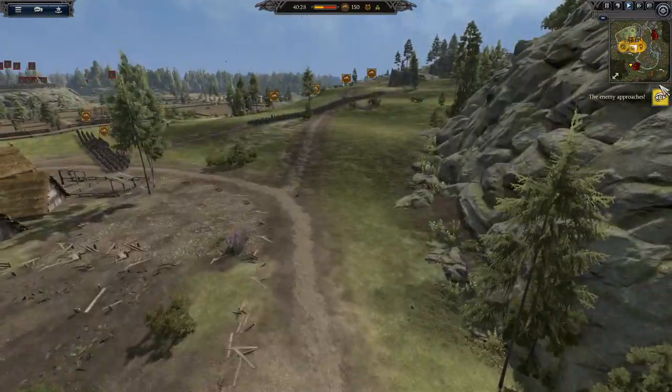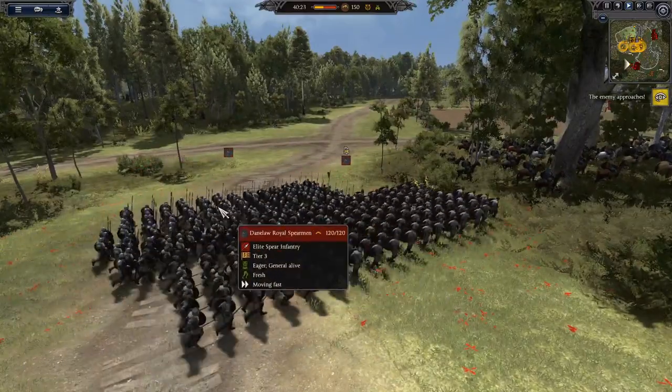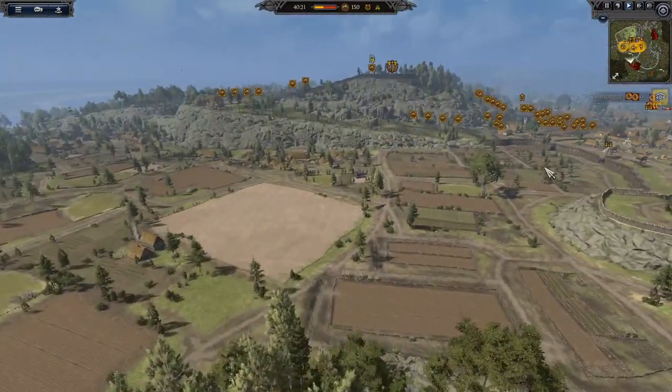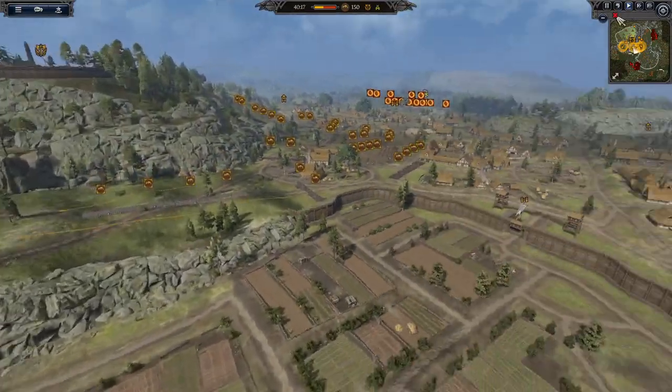The enemy approaches. We've got warlord champions, Danelaw royal spearmen - very nice. This is a very nice settlement, it's gonna be very hard to take.